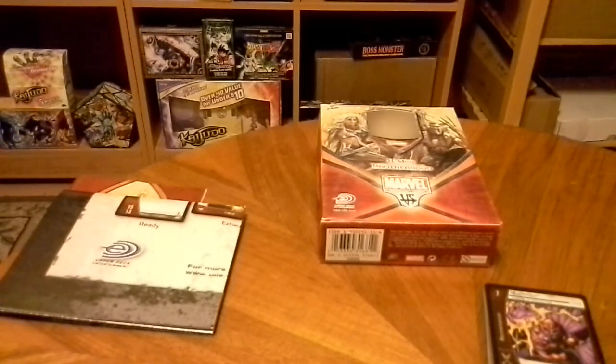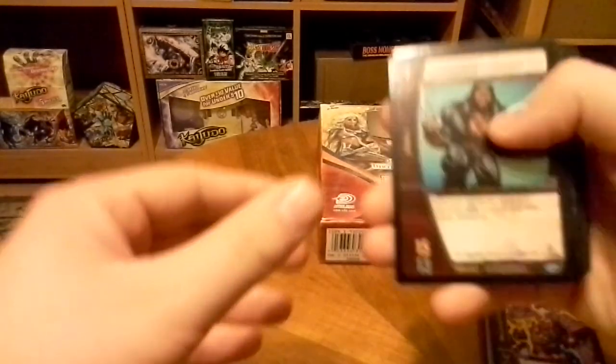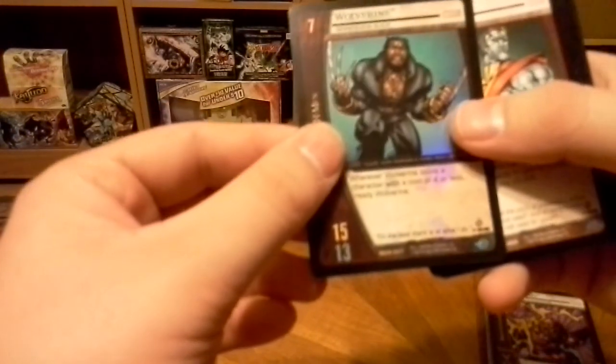This one wasn't much easier to open. With these, they usually have this part where you can kind of just pull and lift up, but the other one didn't have that — only this one did. Once again, fixing cards. So far it looks like a lot of the same as in the other deck, except locations are going to be different, of course. We start off with Wolverine.